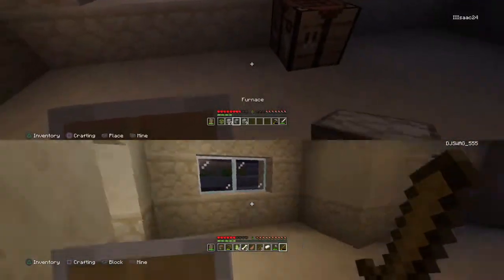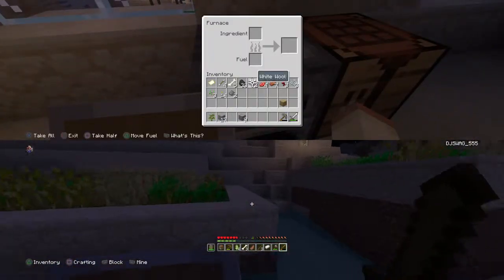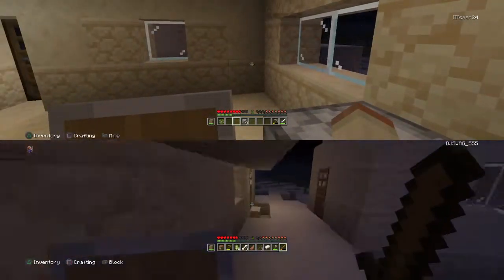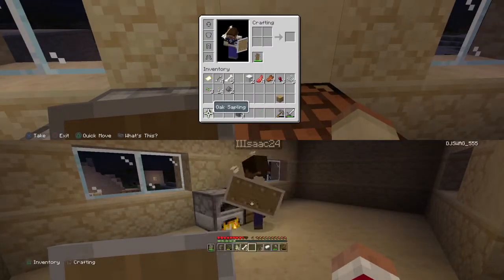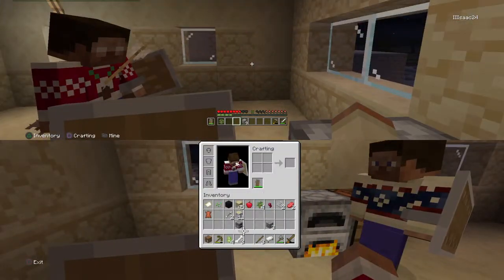I'm gonna try to make some - there's a creeper in this house! What the heck? Come to my house. Got any food? I got some - I need to eat it. I have some uncooked food. Now's the fun part - I'm trying to make one. Make what? A crossbow. I know you can craft it.